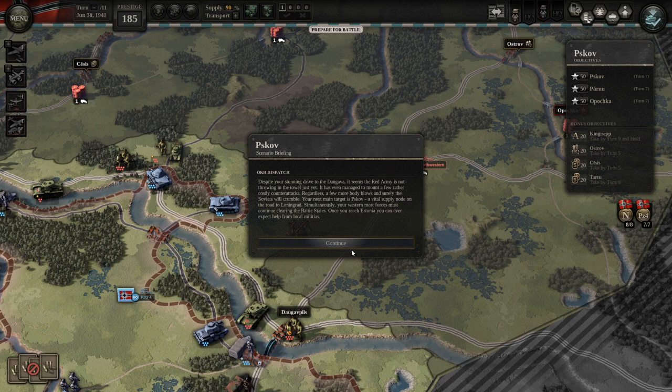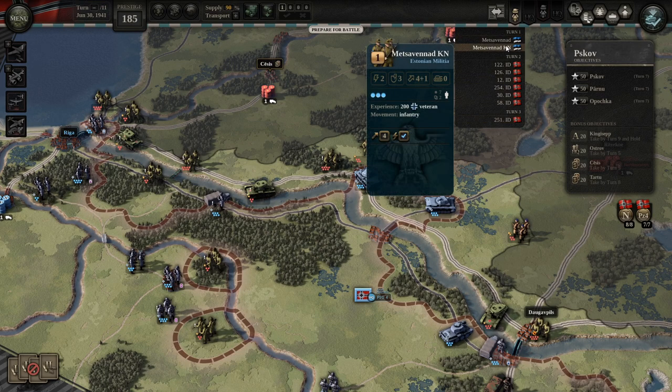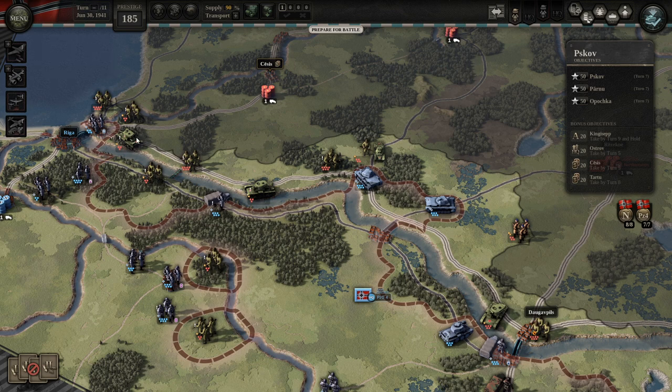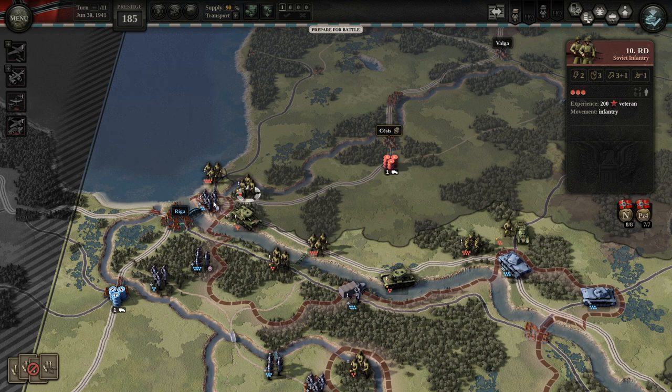Despite our stunning drive to the Dvina, it seems the Red Army is not throwing in the towel just yet — it has even managed to mount a few rather costly counterattacks. Regardless, a few more bloody blows and surely the Soviets will crumble. Our next main target is Pskov, a vital supply node on the road to Leningrad. Simultaneously, our westernmost forces must continue clearing the Baltic states, and once we reach Estonia we can even expect help from local militias. It does look like we get a couple of Estonian militia groups that rise up to support us.